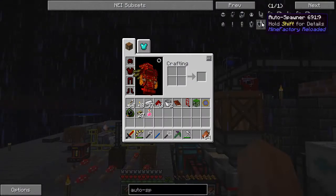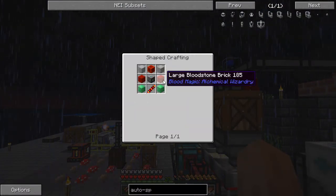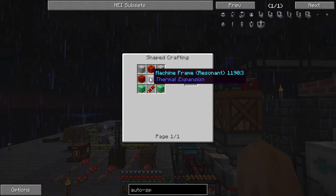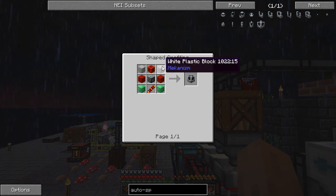Last time we were talking about getting this autospawner. The autospawner requires a couple blocks of emeralds, a large bloodstone brick. We had a resonant machine frame and a redstone conduction cord, but it was actually this white plastic block that caused us a little bit of problems.